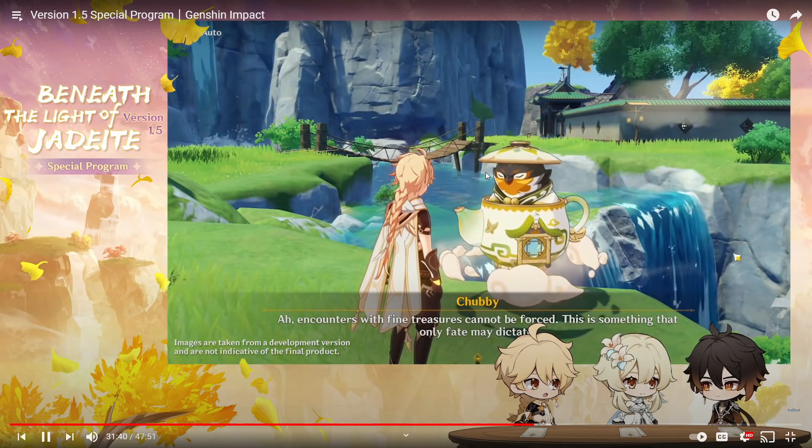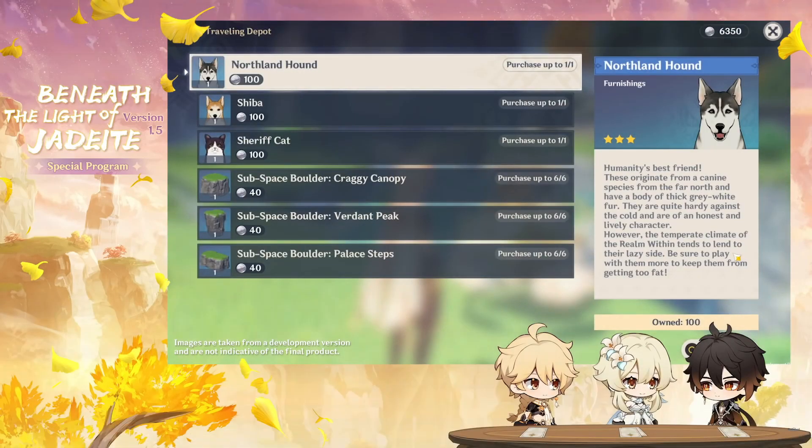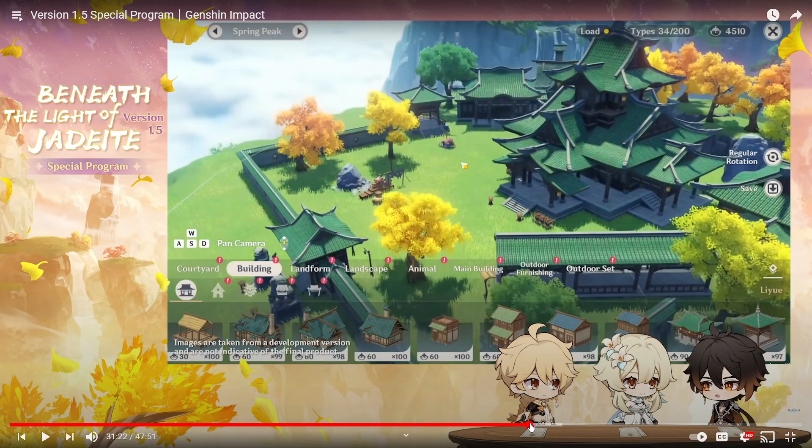There's also a teapot weekly salesman — once per week he might appear carrying realm treasures, so be sure to check. Adeptal energy accumulates realm currency over time, starting at a base rate of 4 per hour with a bare minimum setup, up to 30 per hour at 20,000 adeptal energy. You just need to put down random stuff in your house to build adeptal energy — it shows how much each item contributes when placing it.